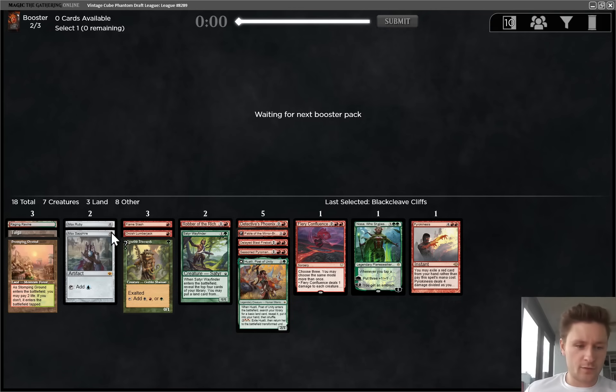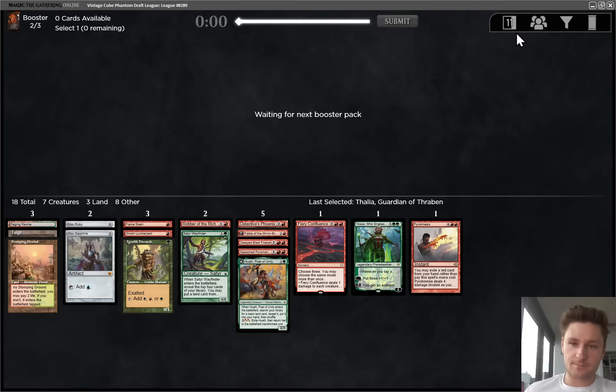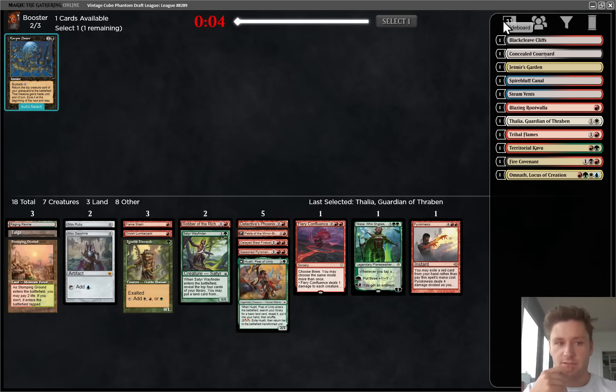Our curve is still a little dicey - we're light on the ones, but we do have essentially four accelerants now. I would like to get to the point where we have five or six or more cheap removal spells. This has a much higher upside - I'll take that. We have outs to splash all the colors, but we're not planning on splashing anything unless we pick up a card that really pushes us in that direction.